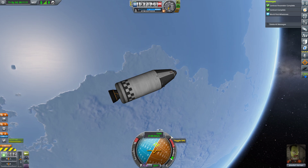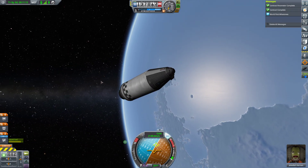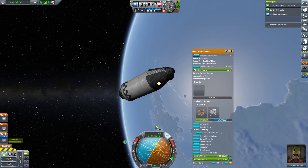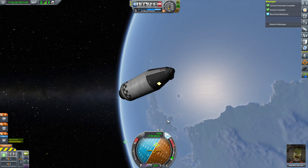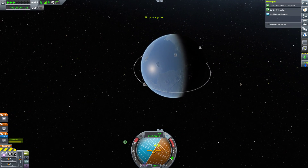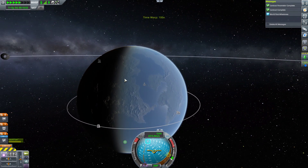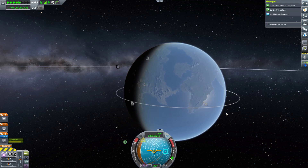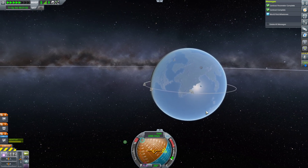Interesting thing — the SAS turned off when the pilot left the craft, so you have to turn that back on every time he comes back in. Since we're going to the night side, we can turn the lights on and then accelerate time to get to the dark side. That radio chatter you're listening to is a mod called Chatterer, quite popular, available on SpaceDock.